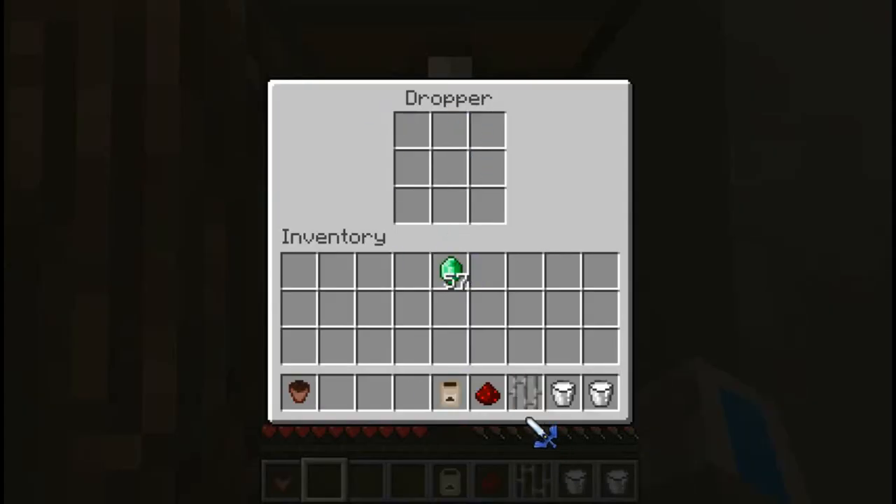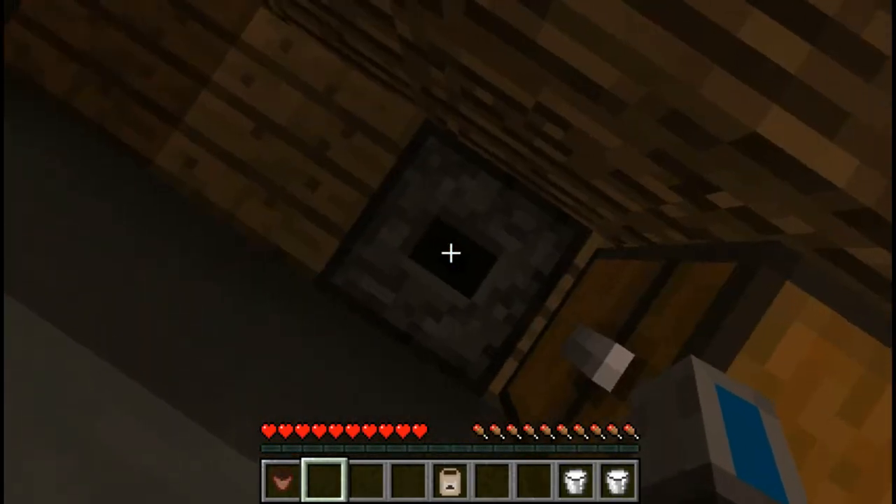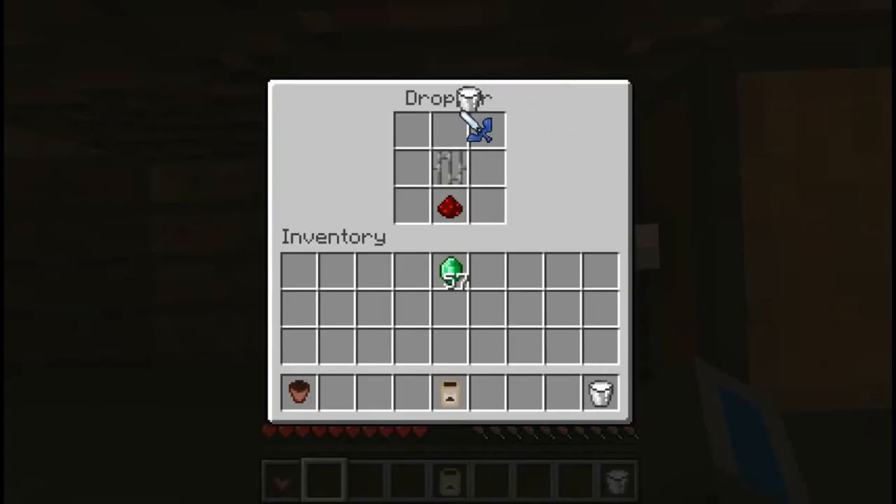Now, the same process can be repeated, but with iron bars and redstone, you can make a blender. It's gonna be really useful to make whipped cream. Just place your coffee cream inside and you get whipped cream back.